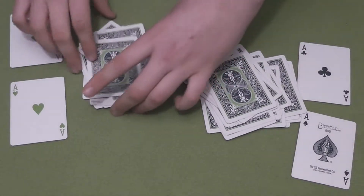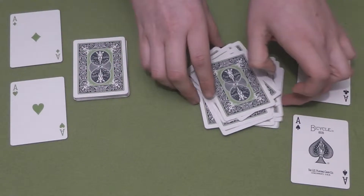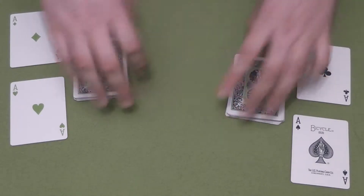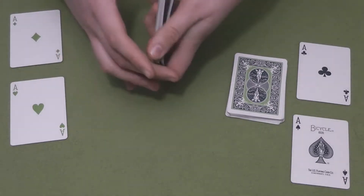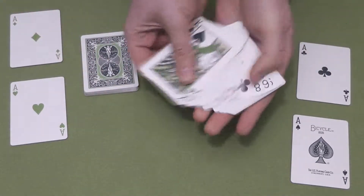Right, there we go. Square up the piles, just like that. And as you can see here, I've ordered all the green cards over to the green aces, and the same has been done for the black ones.